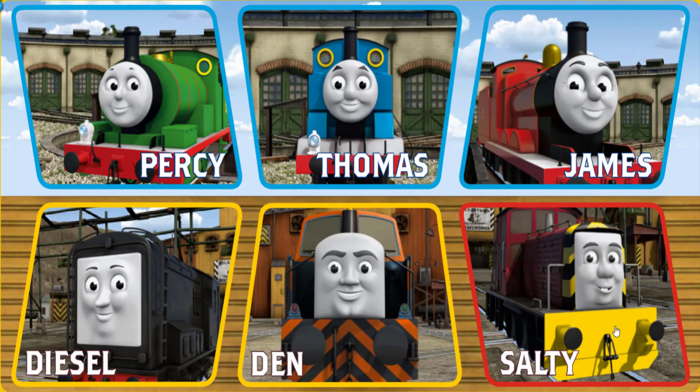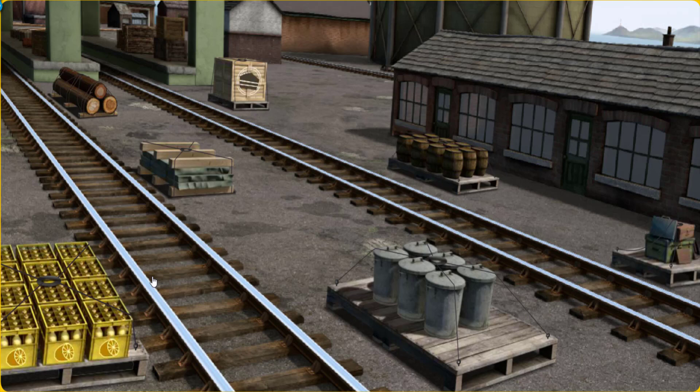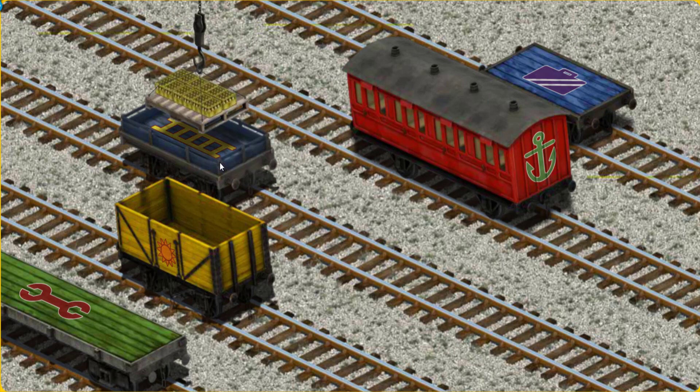It's a busy day at Brendam Docks. Thomas and his friends have many deliveries to make. Choose who will make the next delivery. Diesel must deliver the bottles of lemonade to Knapford Station. Show Cranky where the bottles of lemonade are. You found them! Let's lift and load. Now the cargo must be loaded. Help Cranky find the blue flatbed with the picture of a yellow ladder. That's it!